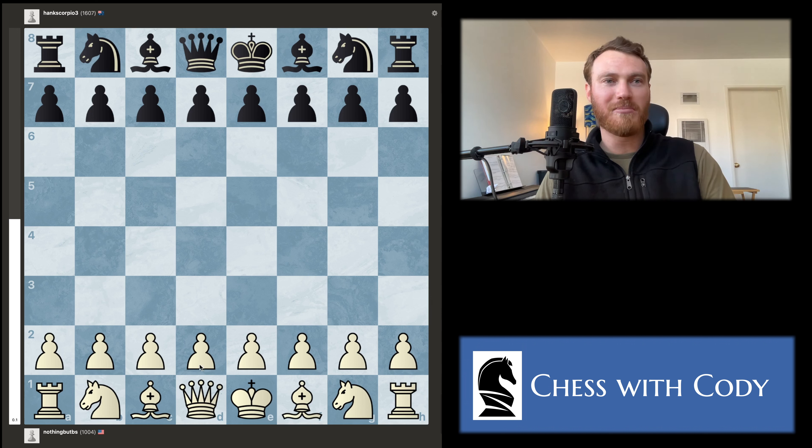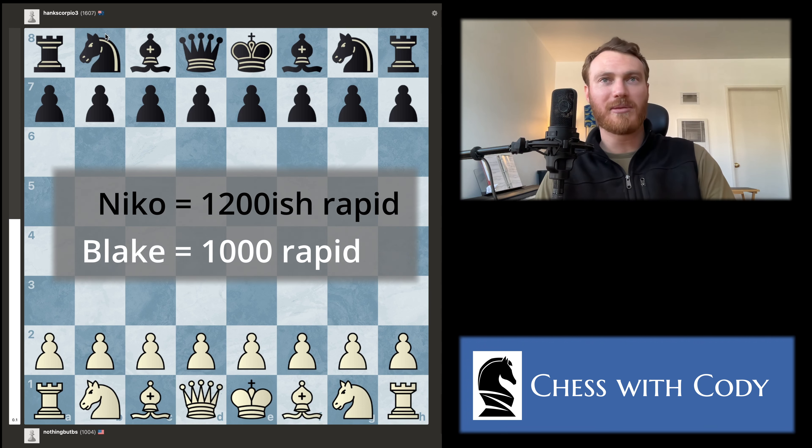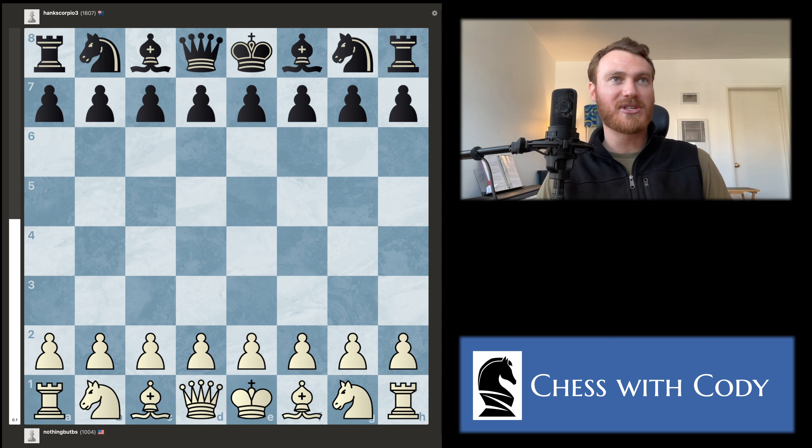Don't worry about these ratings. I play both of these guys in daily games, and I would estimate that Blake is around 1,000 rapid ELO and Nico is probably 1,200 to 1,300 ELO for rapid. Before we start, if you have a game you'd like me to review, send me an email — I'll put the info down below. I need more games to review, so don't be shy.